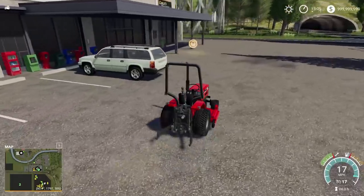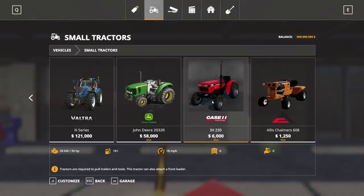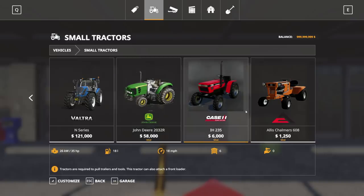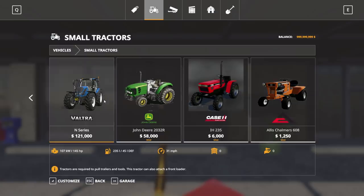I'm going to go over here to the shop and customize it. Okay guys, I know this is just in-game, but if you compare it to the 2032R at 105 horsepower — and I don't know if that's realistic anyway — just in-game stats: that's 105 horsepower, this one is 35, and then the Chalmers is 8.